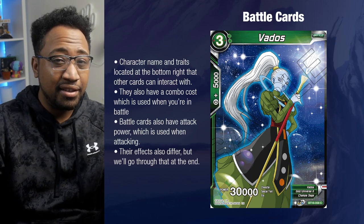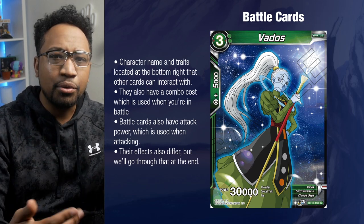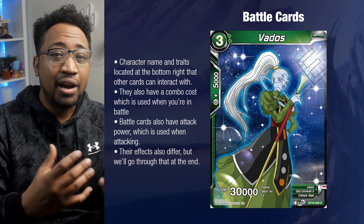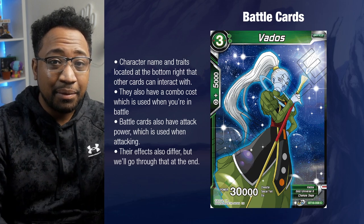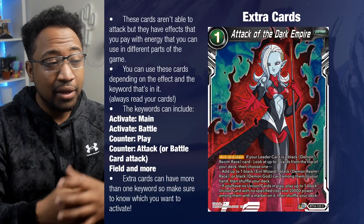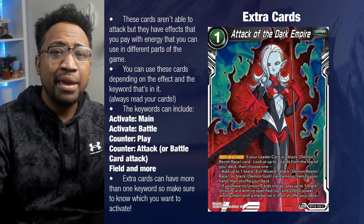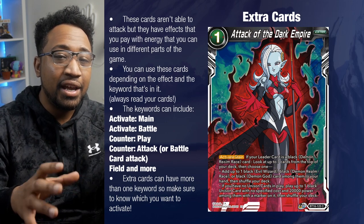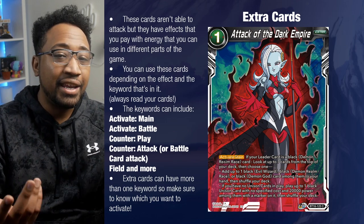Higher cost battle cards usually have higher attack power or better effects — you're rewarded for paying more energy. But that means if you don't end the game there, you go to the other side with less energy. Extra cards can't usually attack unless otherwise stated. You play the extra card from your hand, pay the cost, and the card tells you when you can activate it. You have to read the card to understand what it can do. There are a lot of keywords, which we'll go through.